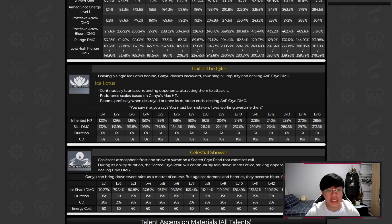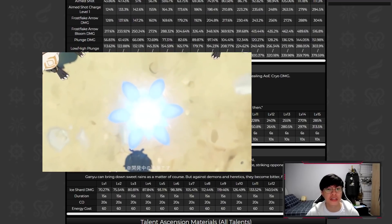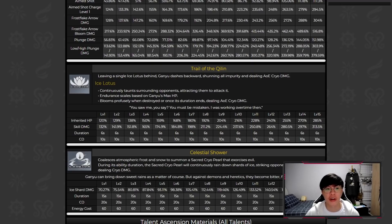Moving on to her elemental skill: she leaps backwards, leaving an Ice Lotus behind which deals AoE cryo damage. It continuously taunts surrounding opponents and blooms when its duration ends or it's destroyed, dealing AoE cryo damage. This skill is basically Amber's E and doesn't deal continuous cryo damage, but it's good for her because not only does it taunt opponents, it lets Ganyu regain her positioning — as far from the opponent as possible — for more charged shots. The damage isn't too great and the duration is a little short, but overall it's a pretty okay skill.